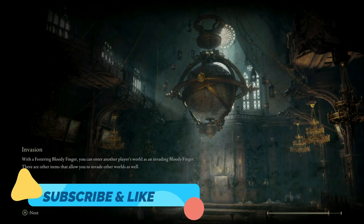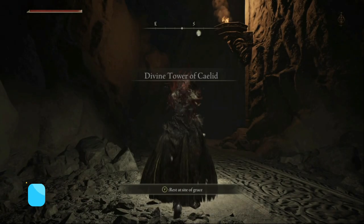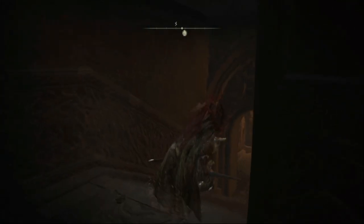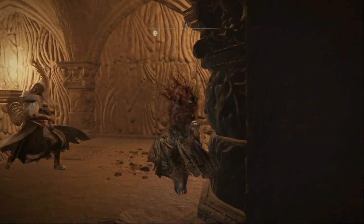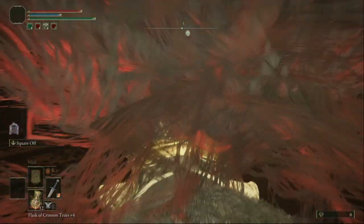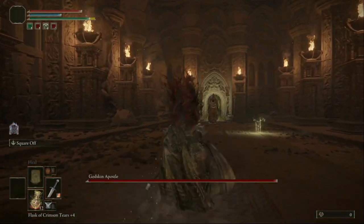Hi guys, welcome back to another cool video. This time we're playing Elden Ring and we're in the Divine Tower of Kaleid. We're gonna kill the Godskin Apostle — he's an insanely difficult boss — so here I'm gonna show you how to kill this boss.